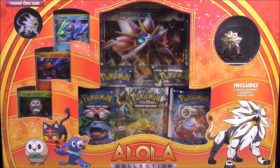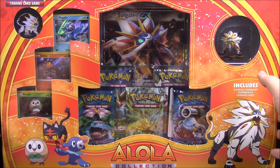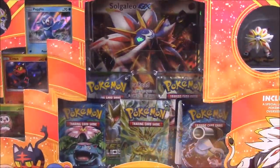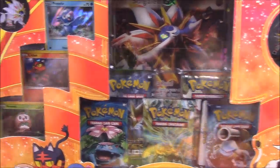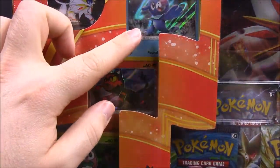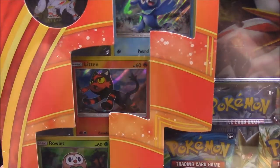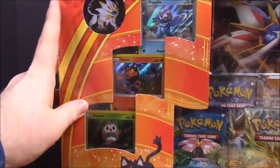What's up guys, Awesome Nerd Show here, and today we are unboxing a new set of Pokemon cards. This is the Alola collection - I don't know exactly how to say it - but this is of course from the new Sun and Moon game. We have Popplio, Litten, and Rowlet, which are of course the new starters for Sun and Moon.